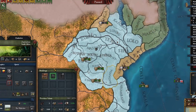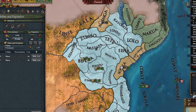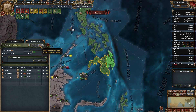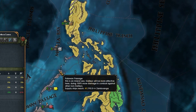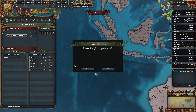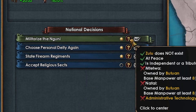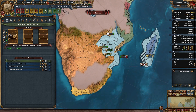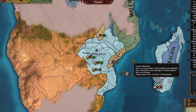Let's try and culture shift to Shona. We need to state these three areas. Let's full core as much as we can and then de-state everything we own in the Philippines to flip away from Filipino. We should then have more development in our Shona provinces than Filipino provinces. We can promote Shona and culture shift to Shona — that decision should show up now. But it doesn't. Maybe I need to wait for it to refresh. It's still not there. It seems that my second goal was a failure.